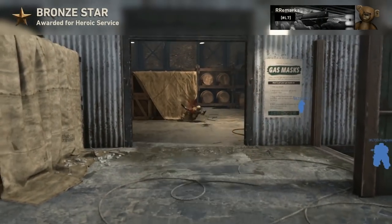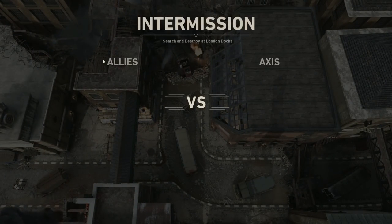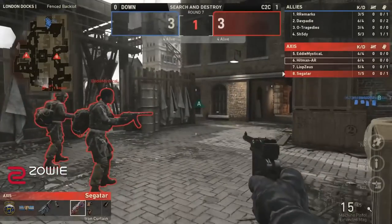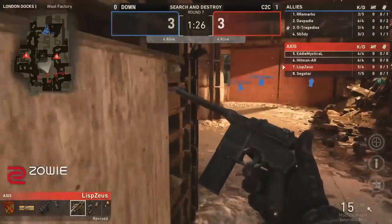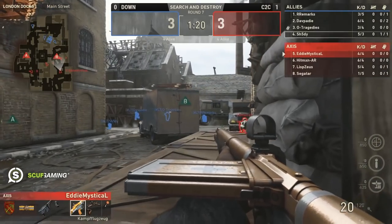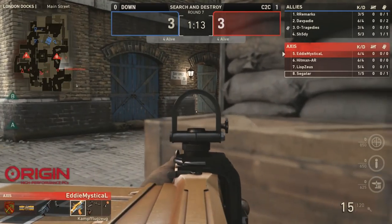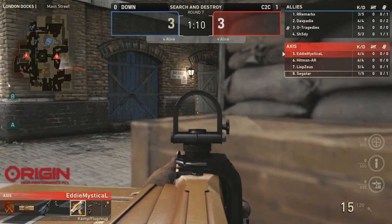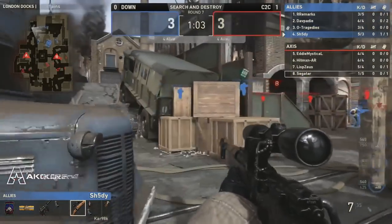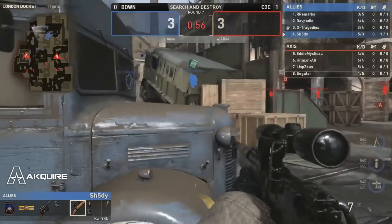We're even now, looking at round number seven to see what Borders Down can try to do. A smoke gets tossed out — probably toward A. I like what they're doing with Shady right now, putting him in the back lines watching the flank that could come through. If Remarks dies, Shady will be in a prime position. They're playing off these streaks and realize how important they are on London Docks. I like that they're tempting toward the A-bomb site — you can see based on the minimap arrows they want to get toward A.